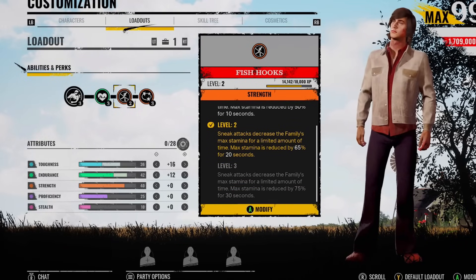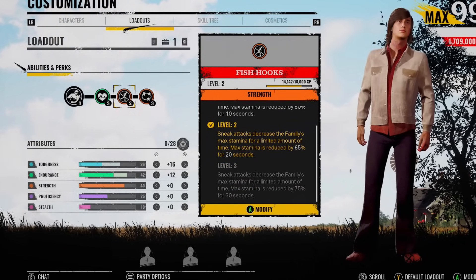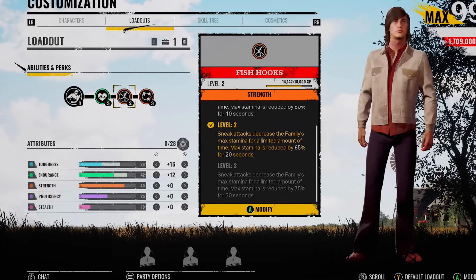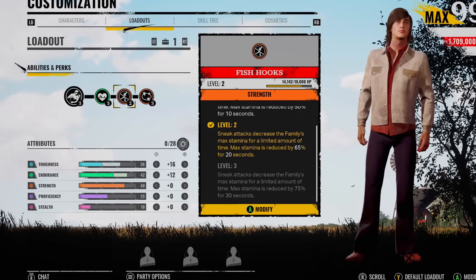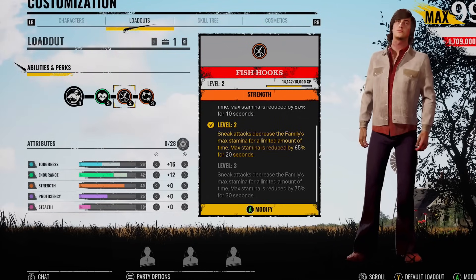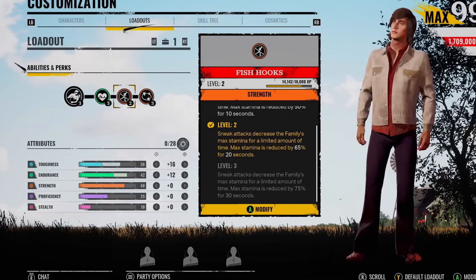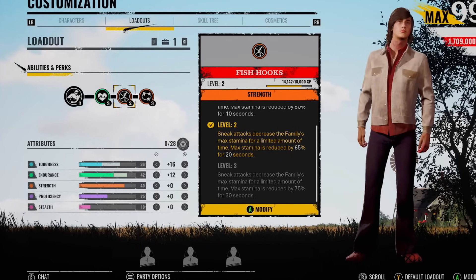I've not maxed this out completely. Level two is good enough — every time you get a sneak attack, you're going to decrease the family's max stamina for up to 30 seconds. If you end up backstabbing the Cook, he's not going to be able to catch up with you at all. Like, none of them run endurance builds. They're going to run out of breath. He's going to be out of the equation. And it works for other chases as well, like the Hitchhiker. You reduce his max stamina output — he's not actually going to be able to chase you for as long.